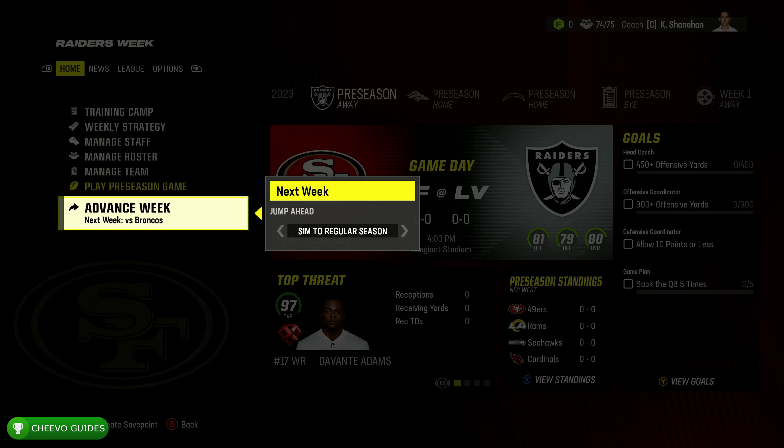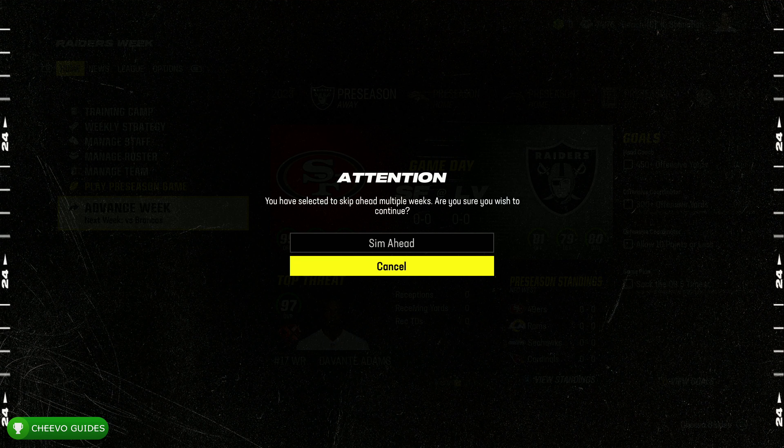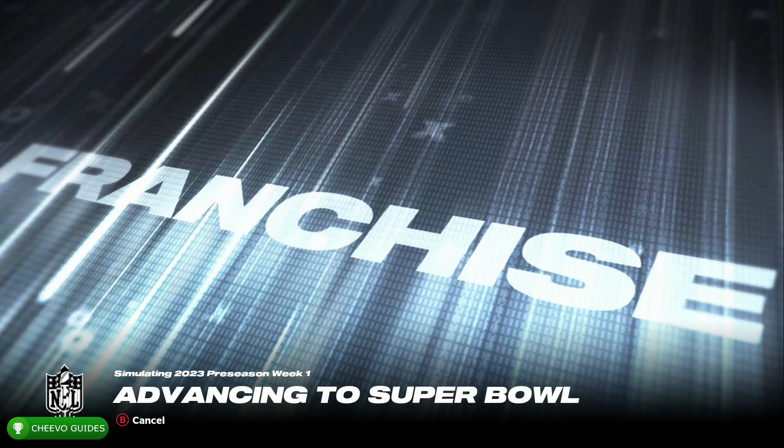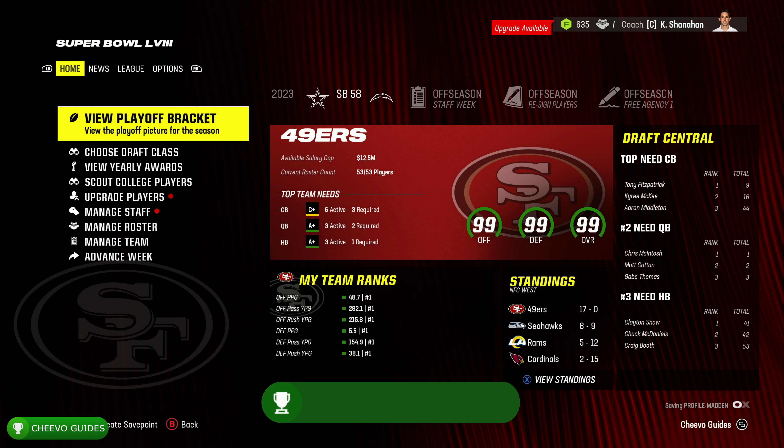We want to jump ahead all the way to the Super Bowl. This is basically going to simulate the whole season with our 99-ranked 49ers, and we should end up getting the Most Valuable Player award as well as the Rookie of the Year award. And that's literally all we gotta do — two achievements that would have been pretty difficult without this method, now unlocked super easy with the custom roster.